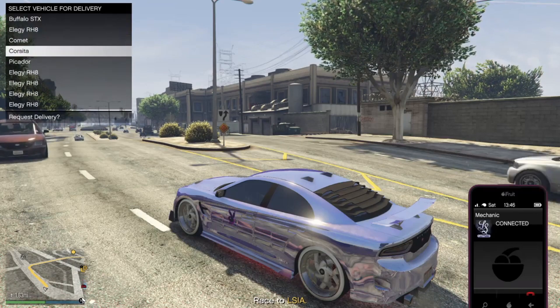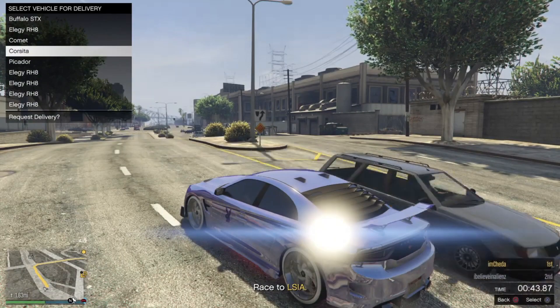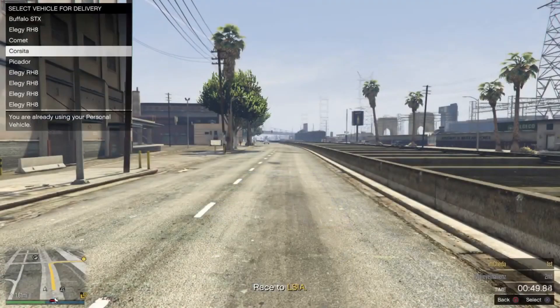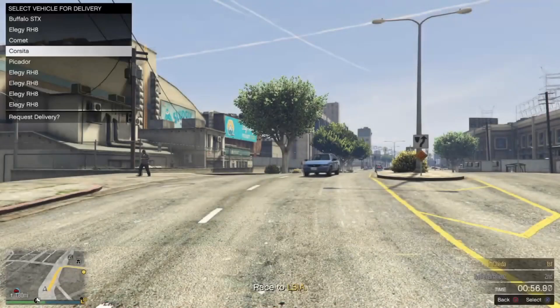Now you want to hover over the vehicle you want to merge. This part is all about timing — hold Triangle, and when the red bar gets to the end you want to spam X. As you can see it didn't work this time, but keep doing it until it works. I'm just going to fast forward the clip to the part where I got it to work.